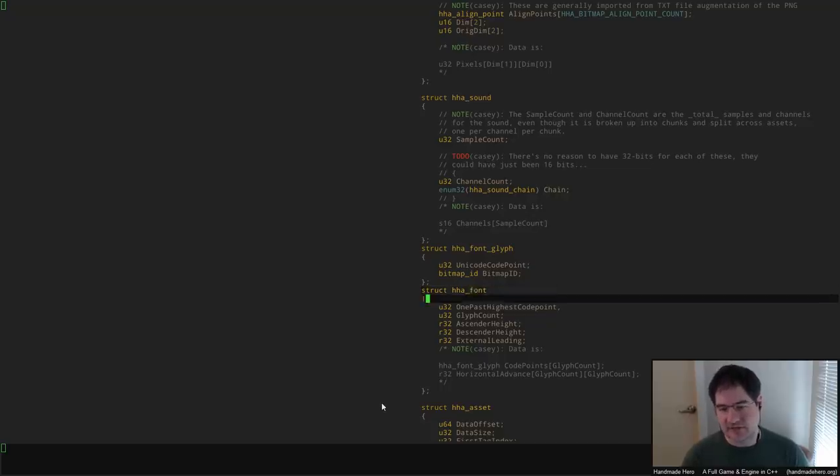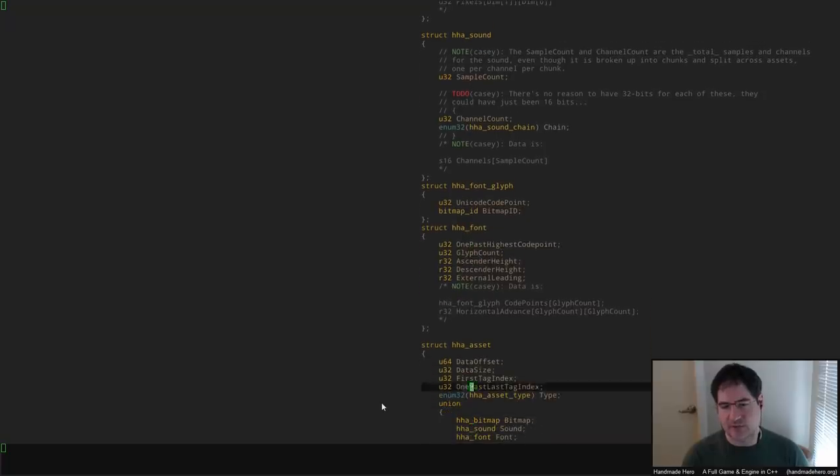We have an N-squared table that you look up into to see how far you should advance for any character pair. That's something we can store pretty easily — we can just have you list all the pairs and assume a default for anything in the table that isn't manually specified, and then anything you do specify gets that pair's value.